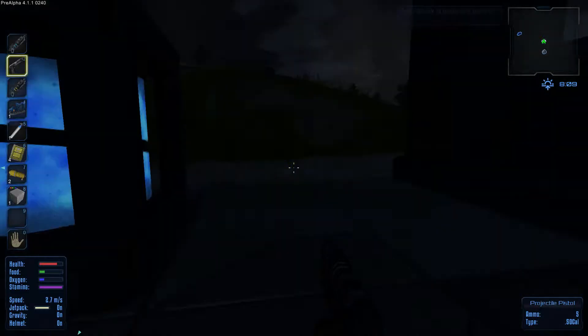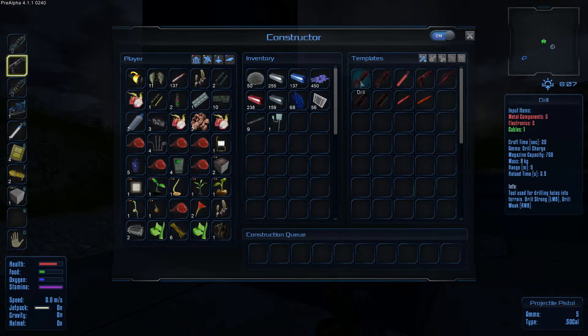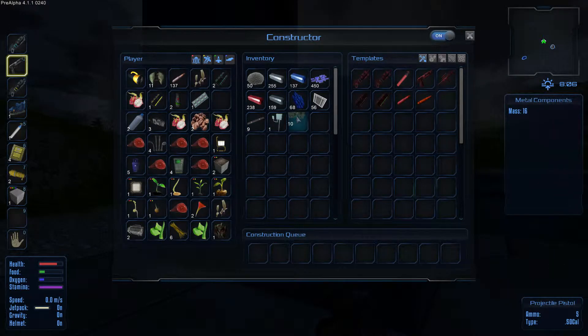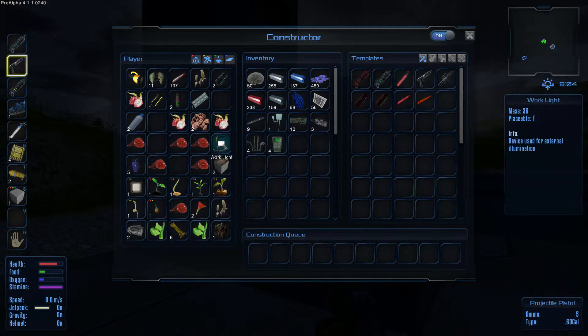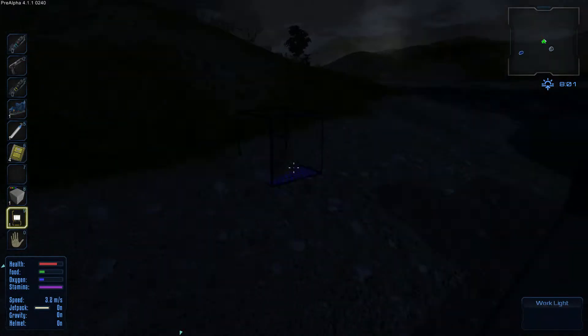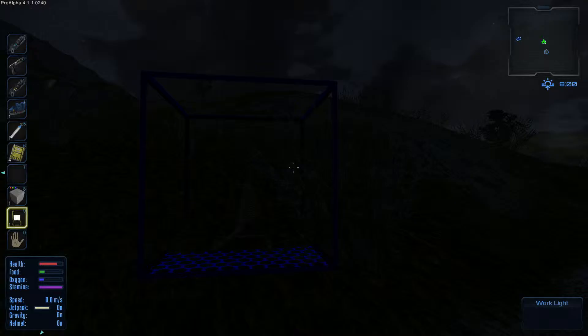Maintenant qu'on a fait ceci, on va tout de suite commencer à crafter un fusil d'assaut. Il demande quelques composants que je vais mettre là. Je vais transférer tout ça là. Je mettrai la Work Light après par terre, histoire qu'on soit un peu éclairé. La Work Light ne se met pas là, elle se met que ici, il faudra que je la fasse tourner au bon endroit.